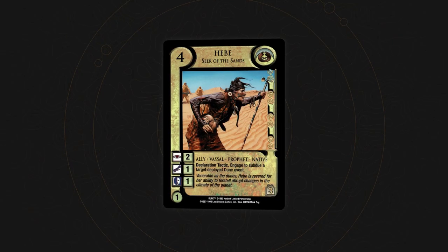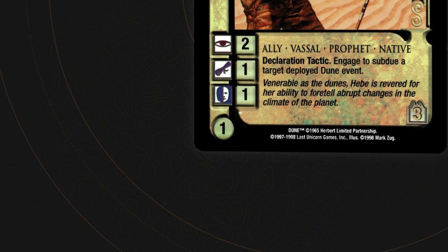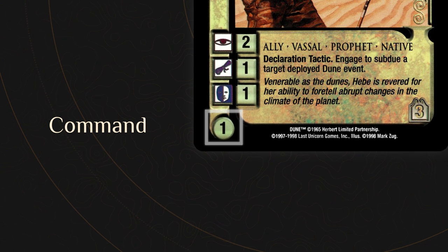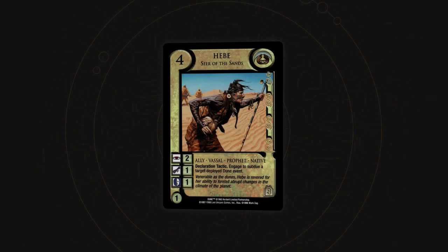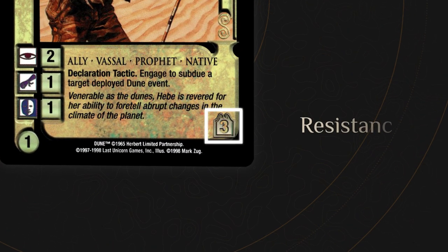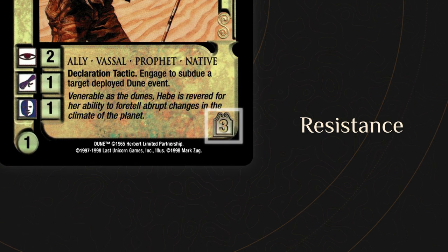Some cards may have a command value. This is the leadership and authority of holdings and personas, indicating the total number of deployed personnel cards that may be assigned to them. Cards may also have a resistance value, representing the inherent toughness, durability, or health of a card. Cards with no printed resistance value are still considered to have a resistance of one.